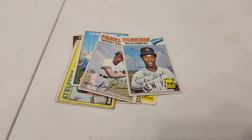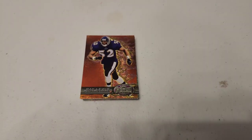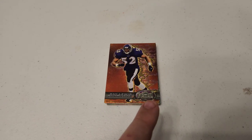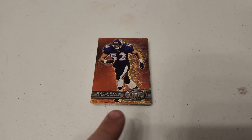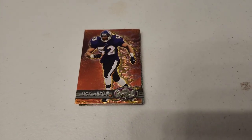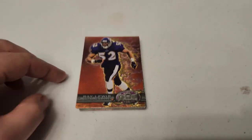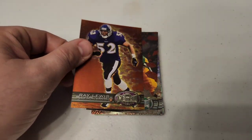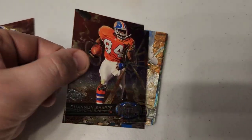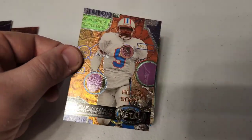All right guys, if you watch previous videos of mine you'll know this — whether it's baseball, football, basketball, or even hockey, Fleer Metal Universe cards are one of my favorite sets of all time. These are the cards of my childhood — such a cool design, so cool to collect growing up. Hit a little mini jackpot here finding all these. Kicking it off with Ray Lewis, Reggie White, Shannon Sharp, and Steve McNair — just look at the artwork on that, that's awesome!